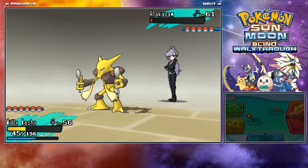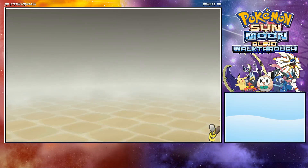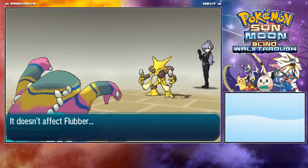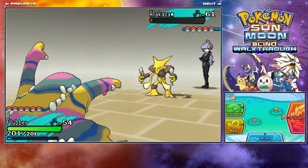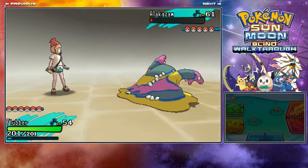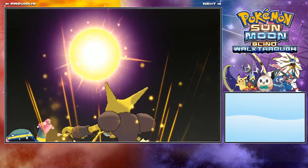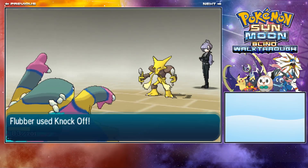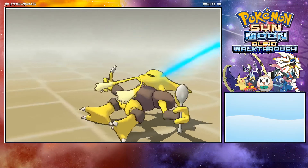I'm swapping into Alola Muk to finish off. I really do like Alola Muk — it's one of my favorite Alola Pokemon. I'll just go for Knock Off or Crunch, it doesn't matter. Here comes Focus Blast — I really like that animation. And that's Alakazam down. Got a couple more Pokemon to go, then we can actually get into catching the thing.